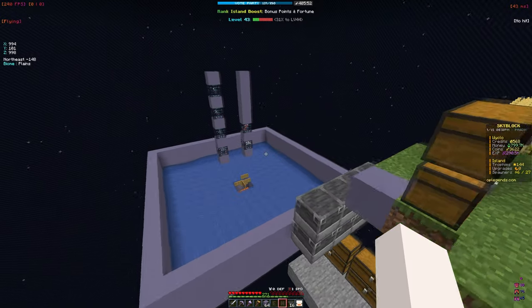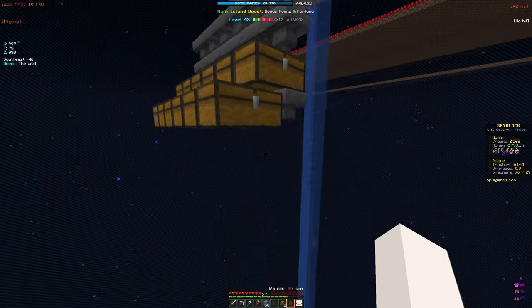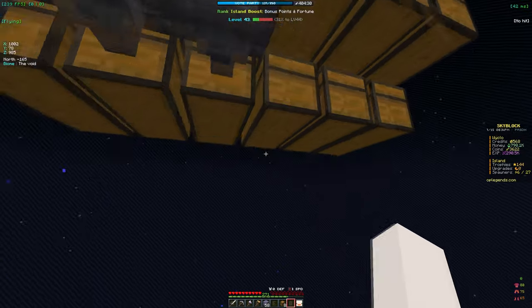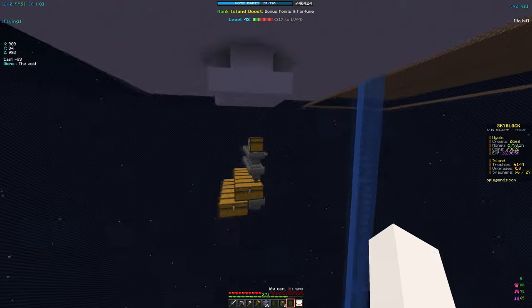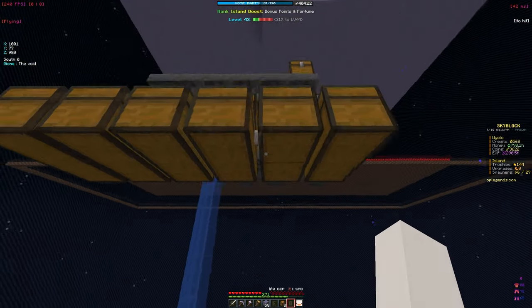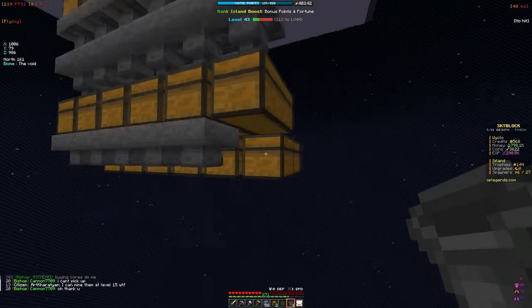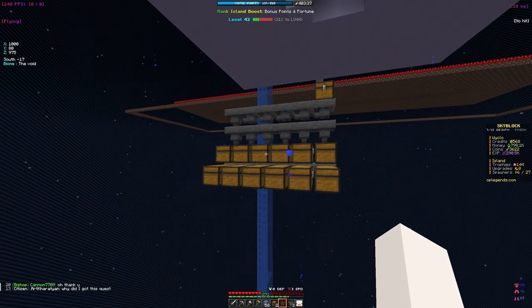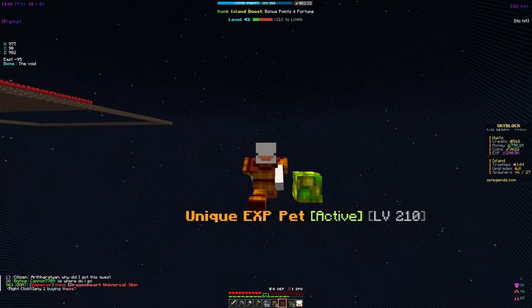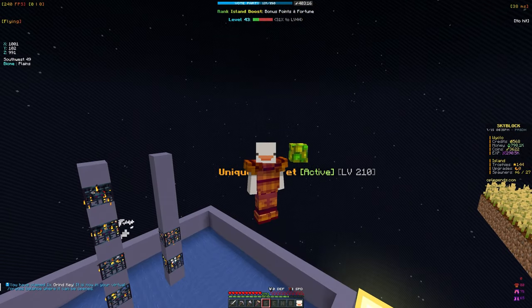We got about 16 hoppers which will definitely work for now. We also got some more chunk chests — about four total, so we can expand in the future. The grinder should be working but we need a few more hoppers and chests so it doesn't fill up overnight while we're AFK. We also need to increase mob spawn speed.